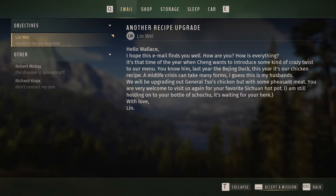We have an email: 'Hello Wallace, I hope this email finds you well. It's that time of the year when Ching wants to introduce some crazy twist to our menu — last year the Beijing duck, this year it's our chicken recipe. A midlife crisis can take many forms; I guess this is my husband's. We will be upgrading our general tow's chicken but with some pheasant meat. You're very welcome to visit us again for your favorite Sichuan hot pot.'